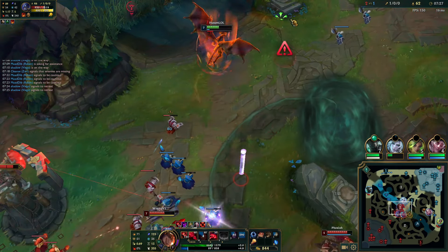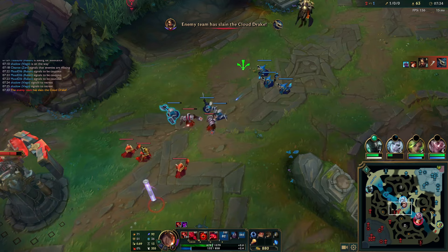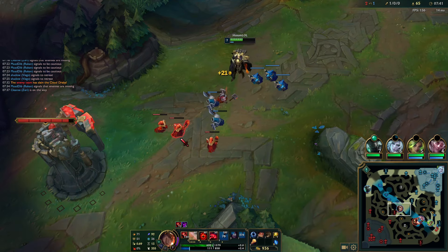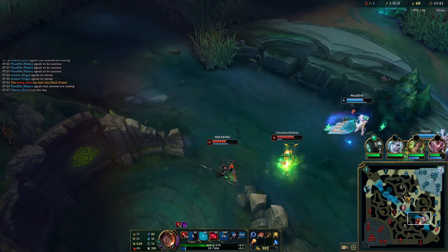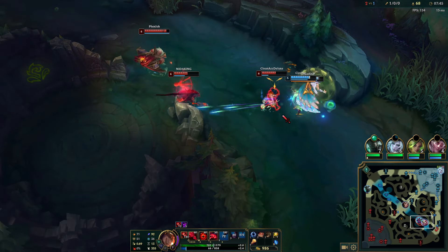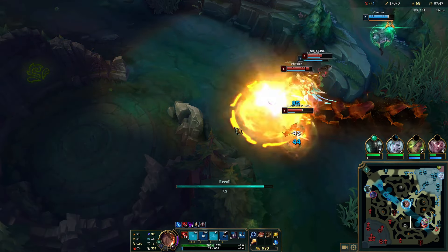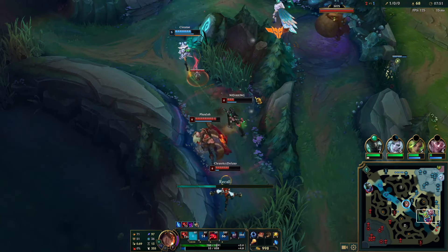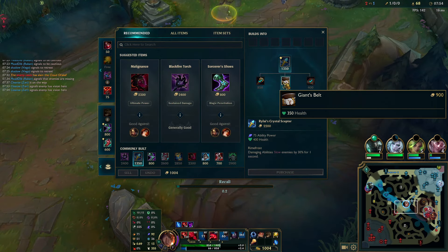I'm gonna do my best to try and push out this wave because it's in a very bad spot right now. They all left, so now I just push this in. I'm gonna recall now — I don't want to roam down to this fight. It's a 3v3 even when I join and I don't have any mana, so it's pointless. Just base, spend your money, come back stronger. Tempo is super important and we need to respect that.